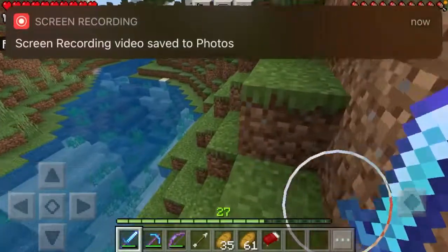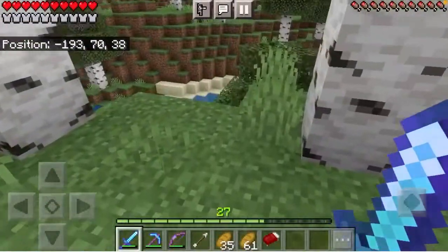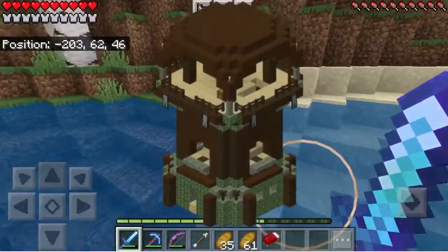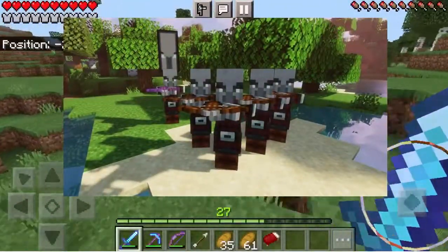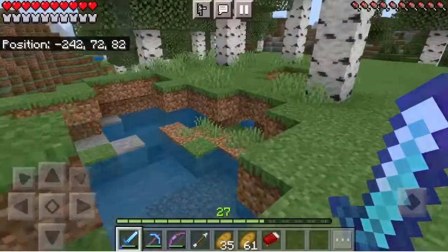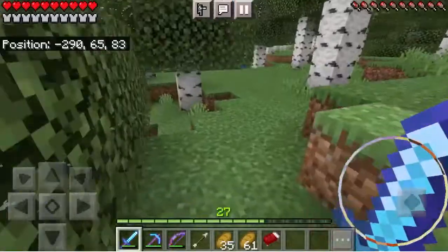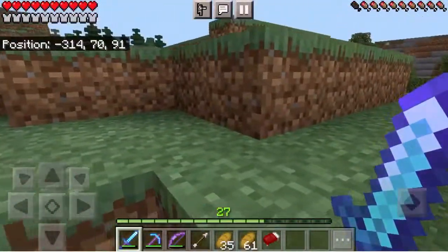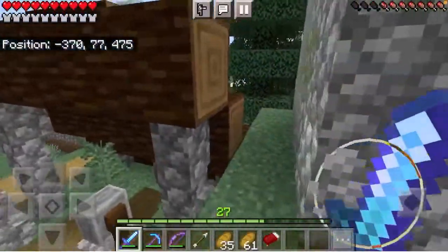To find the pillager captain, we're going to need to look for two things - actually one structure and something else. We're either going to need to look for a pillager outpost - they're not that rare - or a pillager patrol, which is less common. I recommend going for the outpost, which is definitely what I'm going for today. Unfortunately, finding a pillager outpost isn't like finding a stronghold - we've just got to look around and hope to find one.